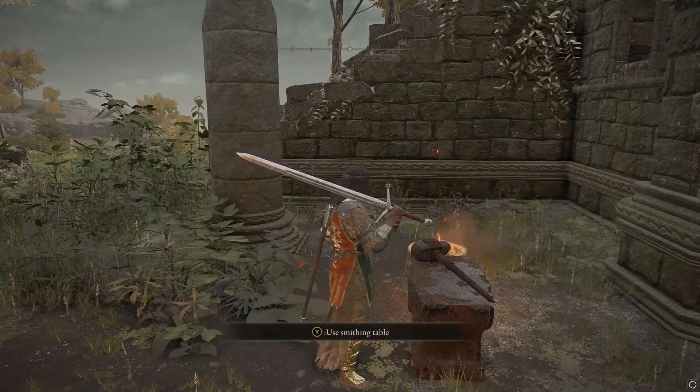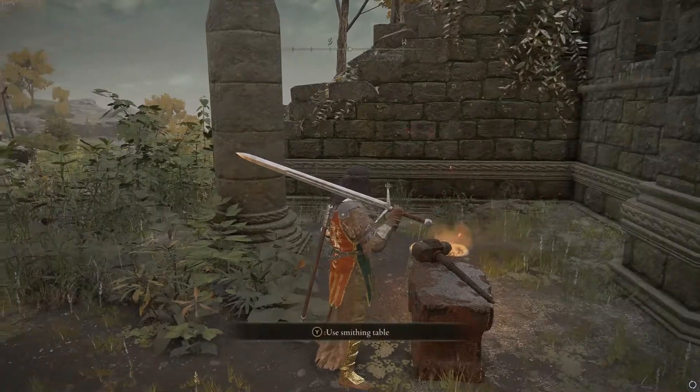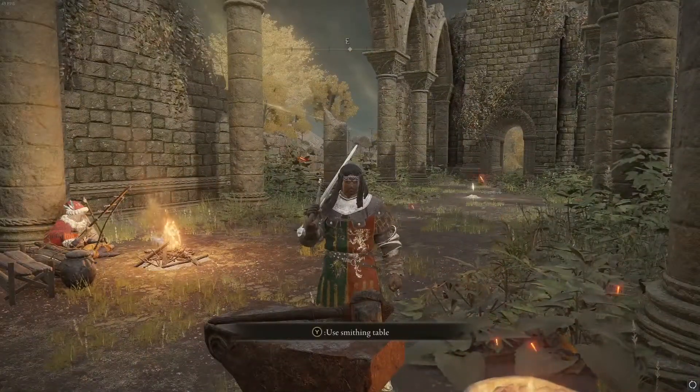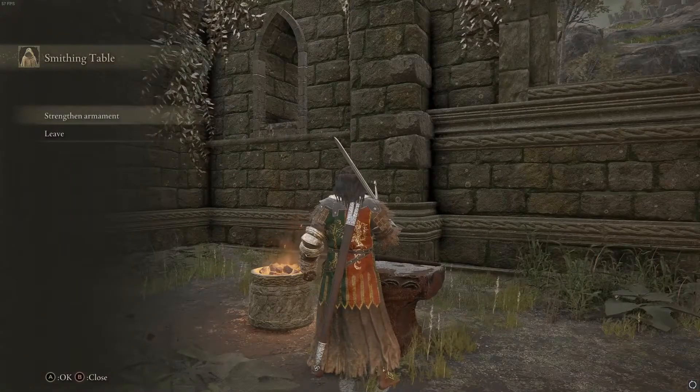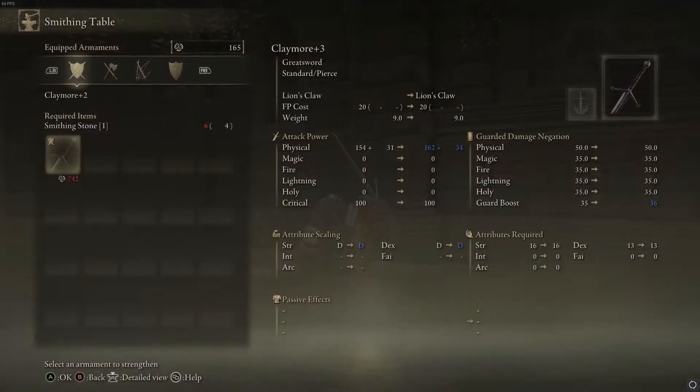How does upgrading work? You use runes — which are the souls in this game and the currency you'll use for everything — and smithing stones. If you want to upgrade your weapon, you go to the forge, choose 'strengthen armament,' and as you can see, for this weapon, the Claymore, to get it to plus three, I need 742 runes and six smithing stones, which I currently don't have but will farm for.